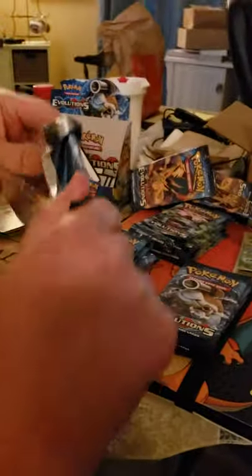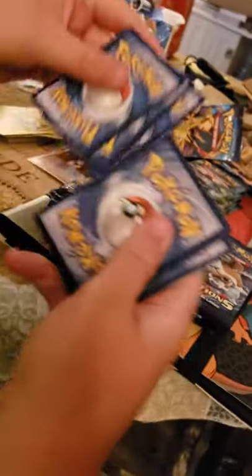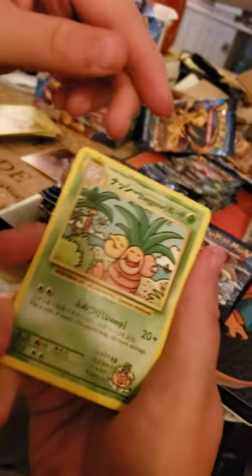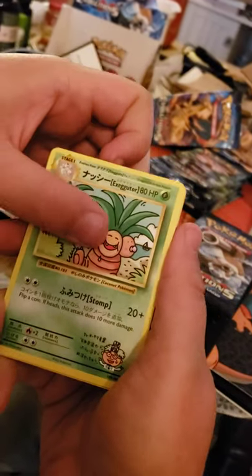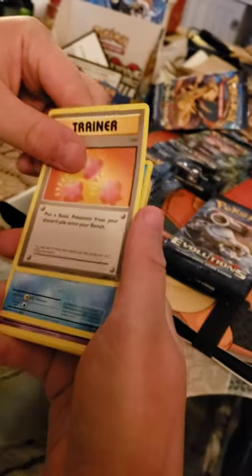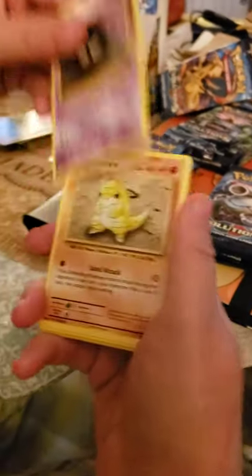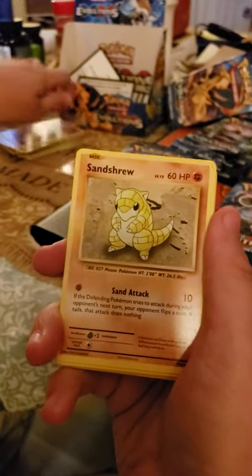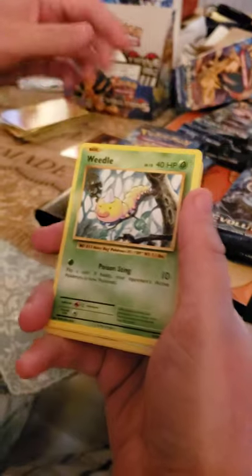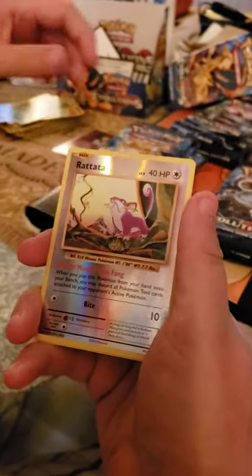Just got this box off Amazon — the regular deal. Everything was good on it; the seals and everything were there. That's a rare card — I mean it's not worth a lot of money, but it's rare and hard to pull. This box has been rocking so far. If we get another Charizard I'm going to flip this table. And a Far-fetched.